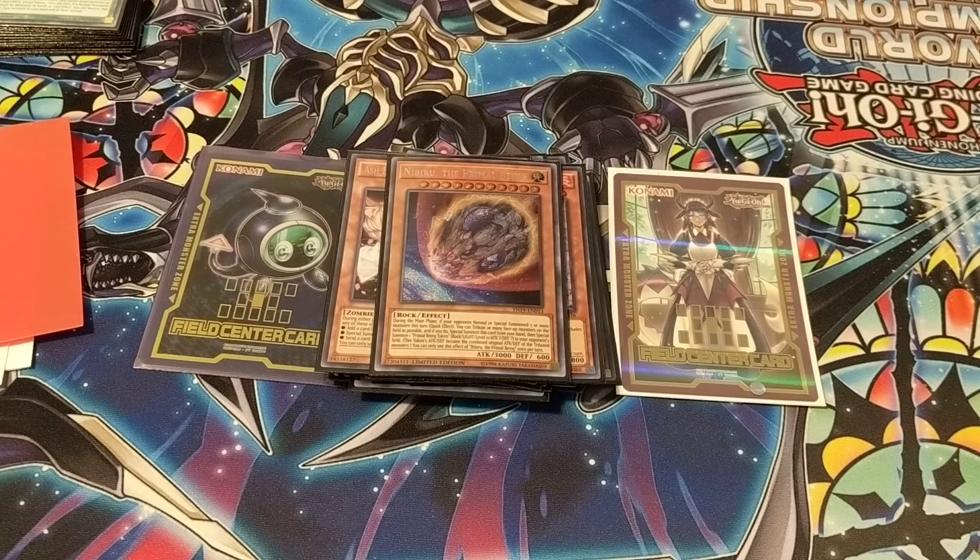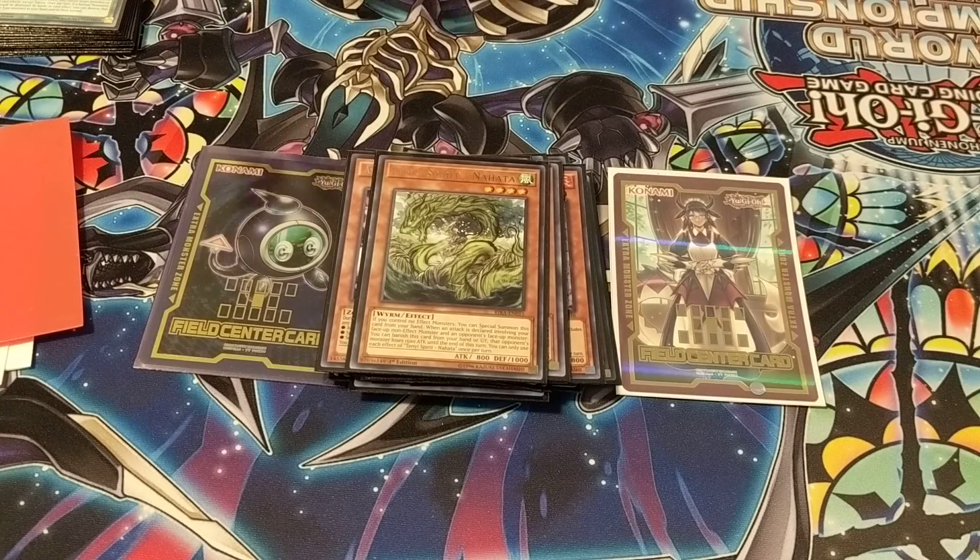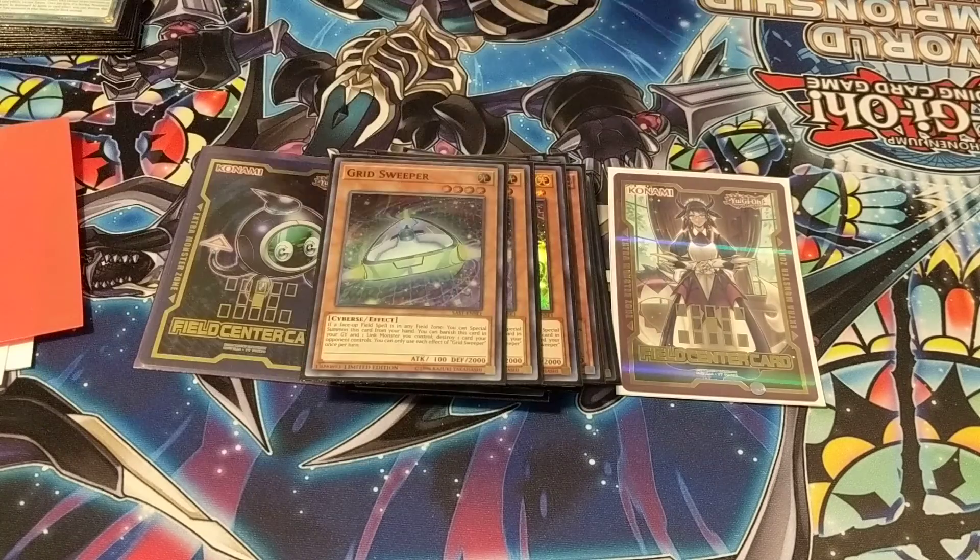I decided to add some extender cards to try to get over the one card this deck has a big weakness to, which is There Can Only Be One. The first one I wanted to try was Nahada — this is a very old-school card and old-school play, but it works out really well. I also played Gridsweeper, which was great because this deck really doesn't rely on the field spell, but it does utilize it a lot, so this is a great way to add on to it.